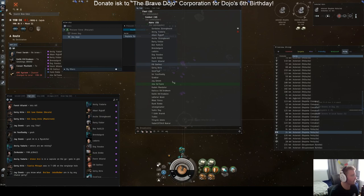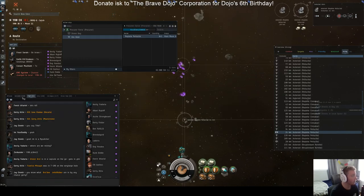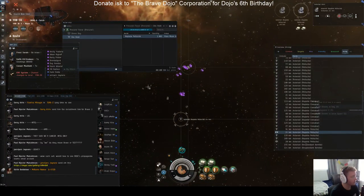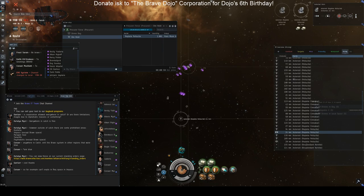It's a good idea to be in catch standing. I'm in catch standing — to do that, go to Fleet Finder, Fleet tab, based on standings, and if you're in Catch you want to be in catch standing. Fleet chat has information, and catch is one of the intel channels. From the last stream, you can see I have local open so I can see if anyone joins.